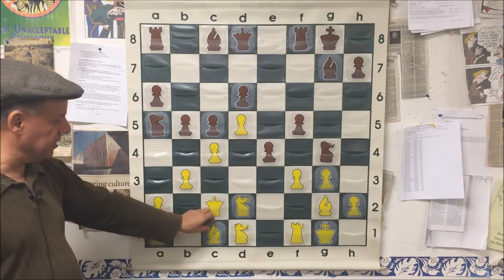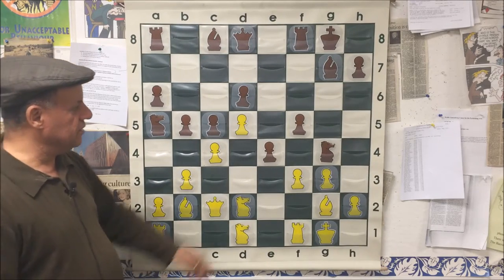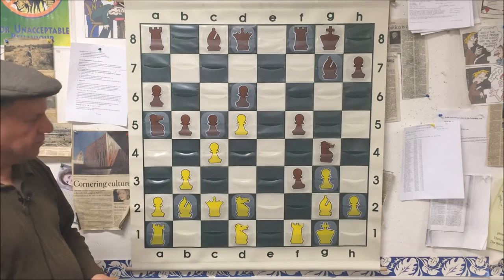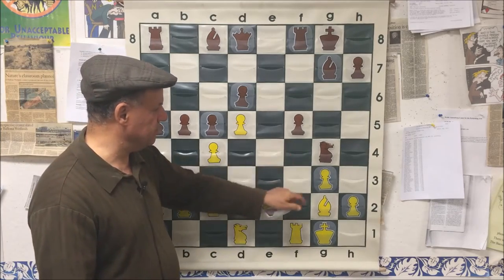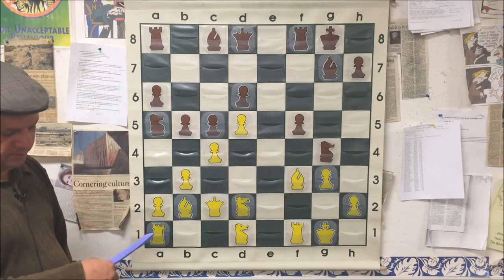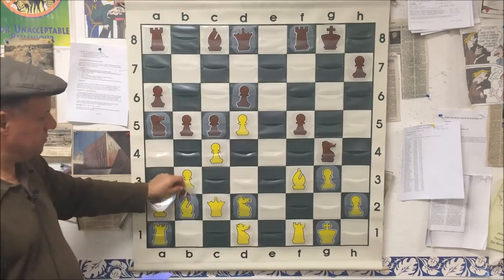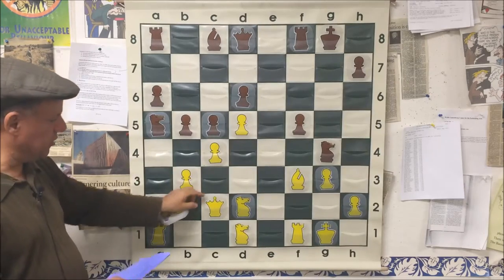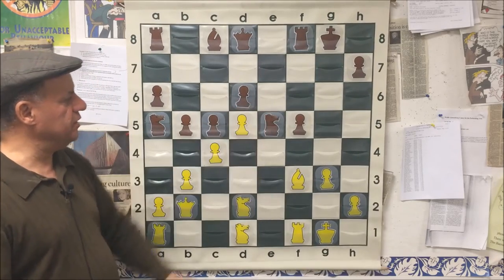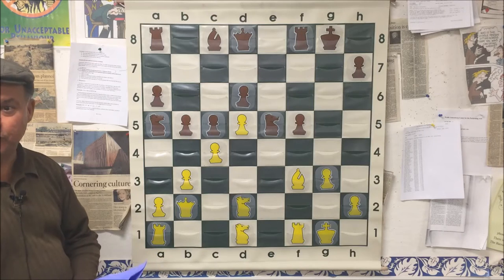Spassky played e4. Sure enough white played Bishop b2, and black captured on f3. White captured with the bishop, and black traded dark-square bishops. White took with the queen, and black played Knight e5 — the beautiful centralized knight Spassky was planning on having.